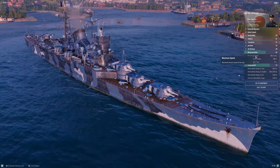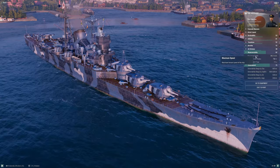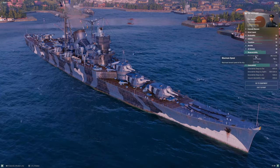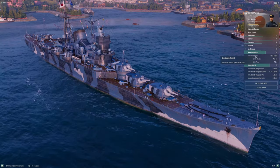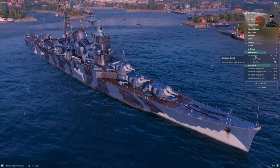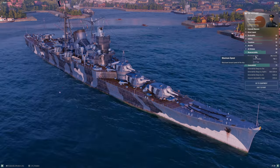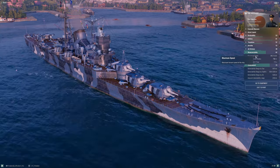Speed: 35 knots base is pretty solid, but Tier 8 is where things start to even out. At Tier 7, Myoko was among the fastest tech tree cruisers. At Tier 8 you can't say that — Amalfi is better, and several other cruisers are in the 33–34 knot range. You're still faster, but it's not as big an advantage as before. It's not that you're slow — everyone else closes the gap.